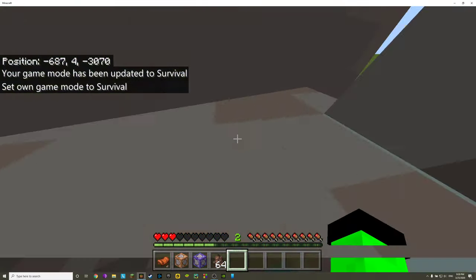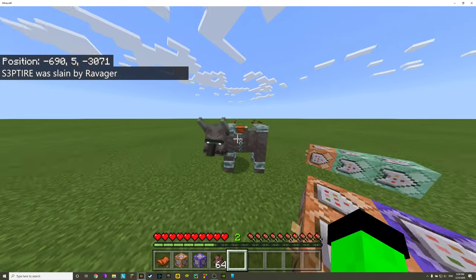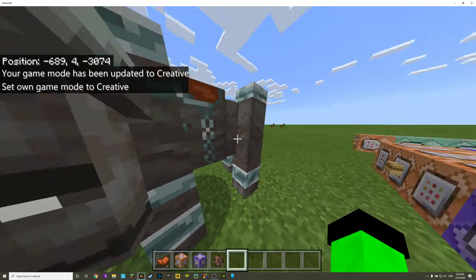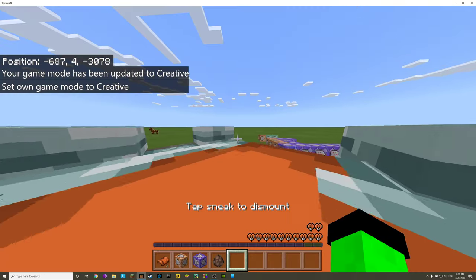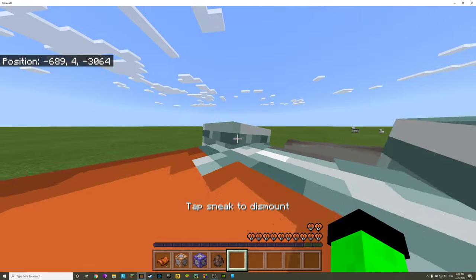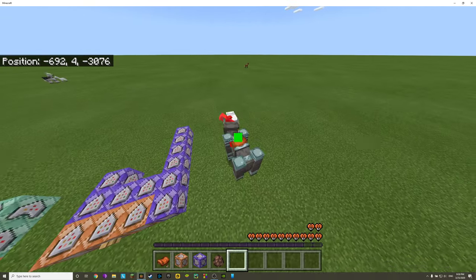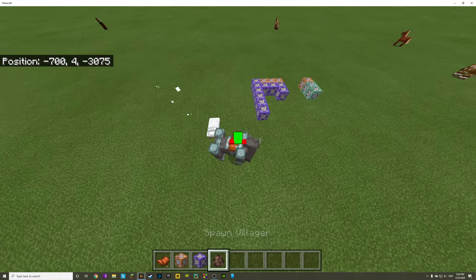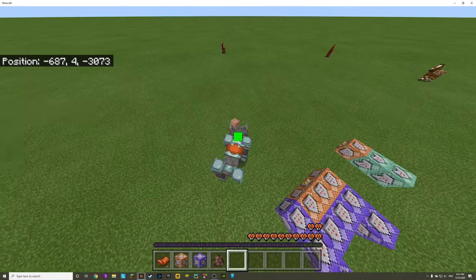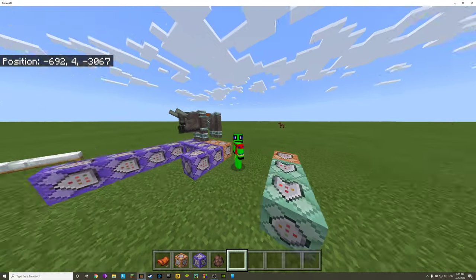Do not ride these in survival mode — they will kill you. It is a creative-exclusive thing because Bedrock does not have team scoreboards, so there's no option to put the ravager on the same team as you to prevent it from hurting you. It's really only a creative thing unless you like dying in survival. But here's something cool: if you ride your ravager up to a villager, it will hurt the villager! So if you ride into a village on this guy, he will kill the villagers — isn't that awesome?